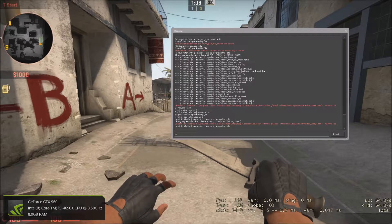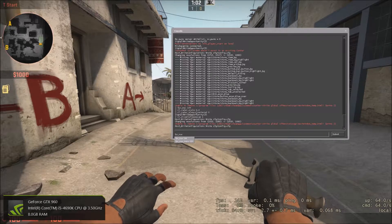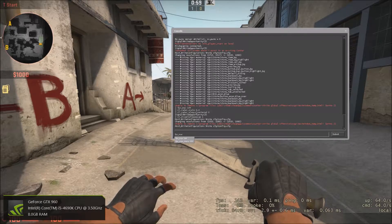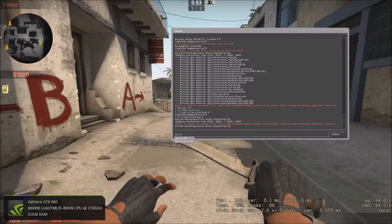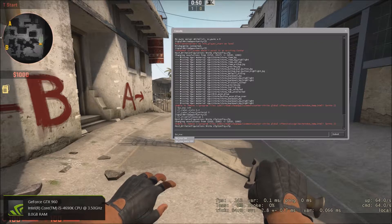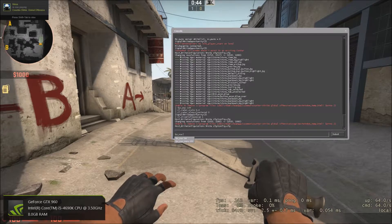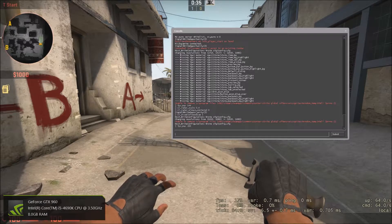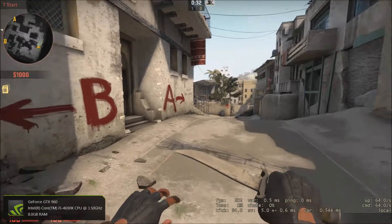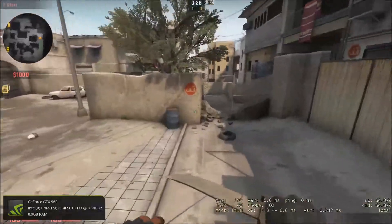The first command is fps_max. Depending on what type of monitor you have — 60Hz, 120Hz, or 144Hz — you want to set it to double your refresh rate plus one. So for 60Hz you'd set fps_max 121, and since I have 144Hz I set it to 289. This enables your game to put out the number of frames per second your monitor is built to display.